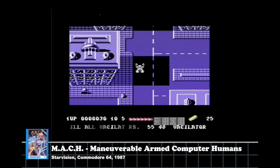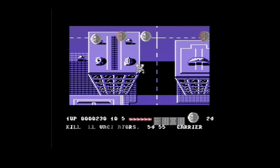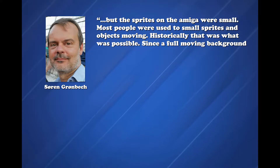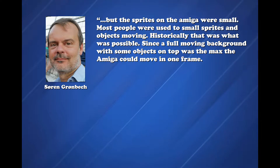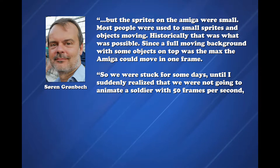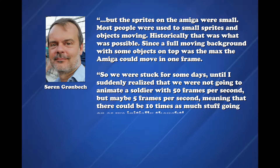After releasing Mach on the Commodore 64, Starvision wanted to release something on the Amiga and the crew decided it would be a fighting game. But the sprites on the Amiga were small — most people were used to small sprites. Since a full moving background with some objects on top was the maximum the Amiga could move in one frame, they were stuck for some days, until Soren realized they weren't going to animate a soldier at 50 frames per second, but maybe 5 frames per second — meaning there could be 10 times as much stuff going on as initially thought.